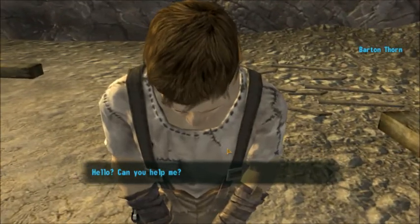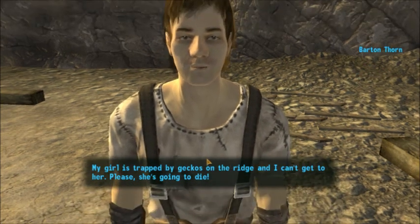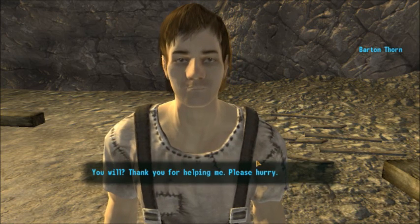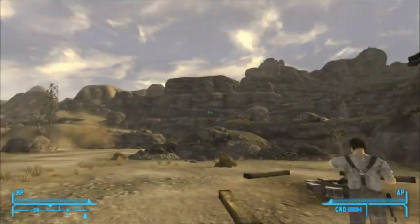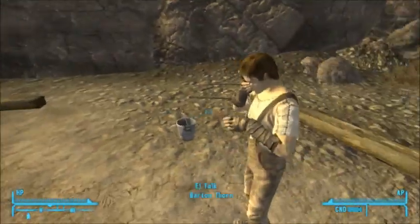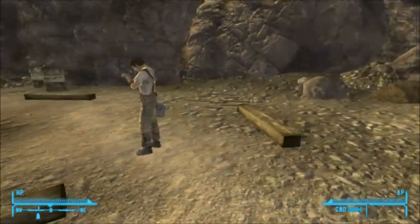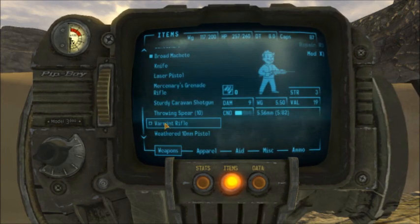Hello, can you help me? Sure buddy. What's wrong? 'My girl is trapped by geckos on the ridge and I can't get to her, please, she's going to die.' Where is she? 'Go up the path past the broken radio tower and go to the right, they're at the top of the trail.' I did this the first time — I couldn't find it. What he means is you go up there and kill all the geckos, come back, talk to him, and he'll say 'haha, I tricked you.' All he wants you to do is clear the place so he can go up there and get all the loot.